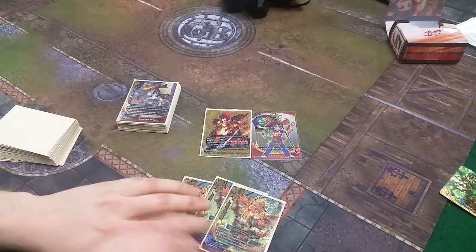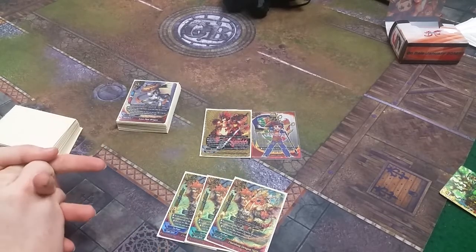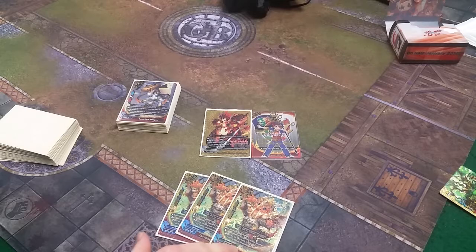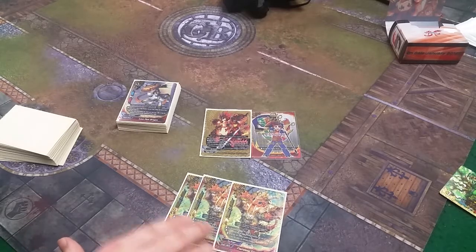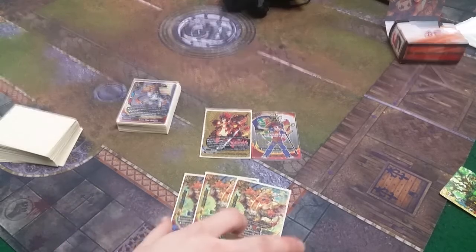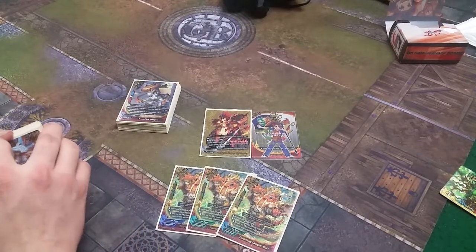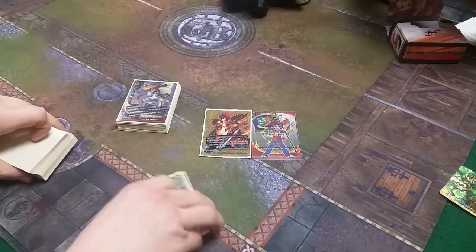We play 3 Fire Fang SDs. It's 2/1/1. It can't be called to center, but if your opponent doesn't have a monster in center it gets plus 3,000 power, making it a 5,000-power monster. During my turn, when a monster on my opponent's field would be destroyed, I get to draw a card — once per turn. Opponents will want to target it to stop the draw engine.